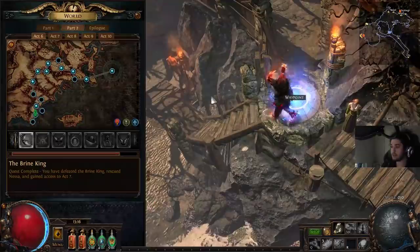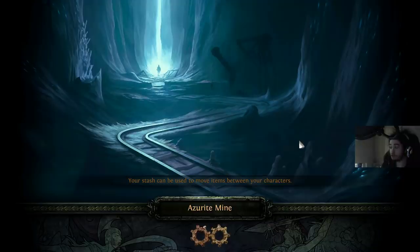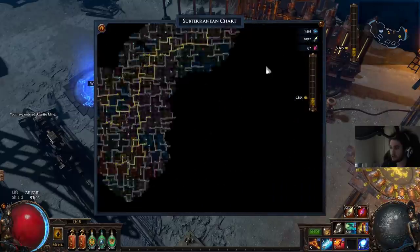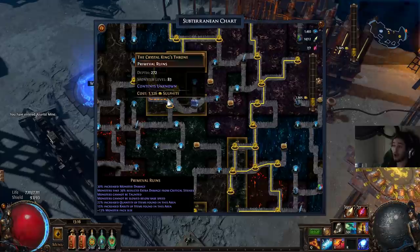The real big goal this league, if I'm trying to do it with Shockwave Totem — which I am — is a really frustrating fight: the Crystal King. The Crystal King has been a very, very stressful fight for Shockwave Totem. We're still trying to learn it.